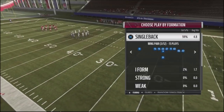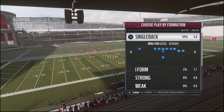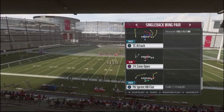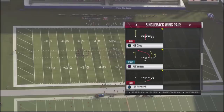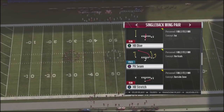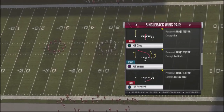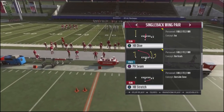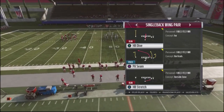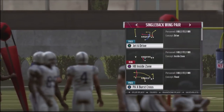We're going to be building off of the single back wing pair out of the Cardinals playbook, but this formation is in multiple playbooks. You'll want to go back to a previous play I've broken down, which is the halfback stretch. It's a little bit glitchy as a run play — defenders have to go to the strong side of the field, which provides basically a naked side of the field that you can flip the stretch to the opposite side.